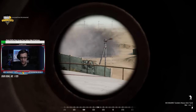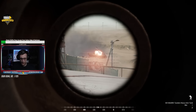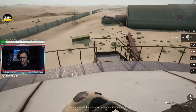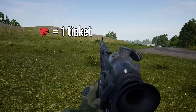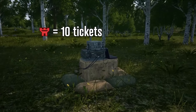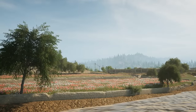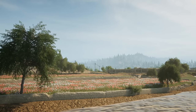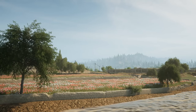Tickets are what matter in Squad, not your KD, which might be a bit weird to hear if you're used to games like Call of Duty or even Battlefield. Everything in game costs tickets — you cost one ticket, a transport costs five tickets, a radio costs 10 tickets, and a tank costs 15 tickets. To win in Squad, you need to keep these tickets in mind and try to capture objectives in ways which preserve your team's tickets while draining the enemy's.